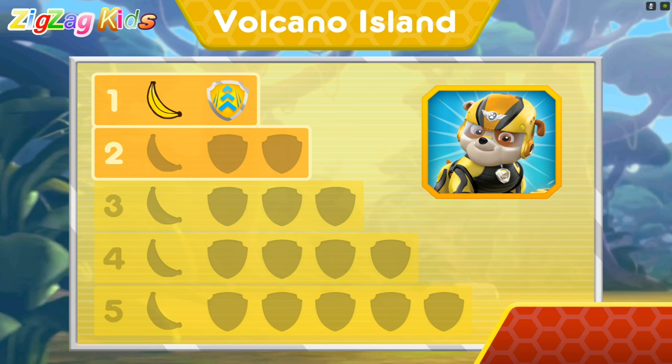Wow! You earned new badges! Way to go! We found speed boost! All right! We collected the loop-de-loop! You found the banana! You've unlocked the next level!